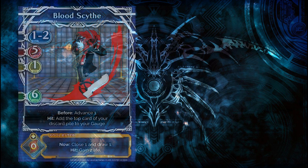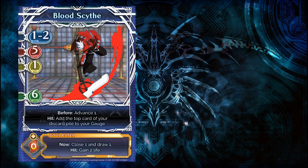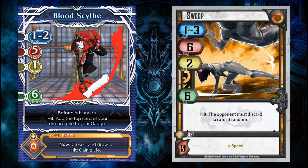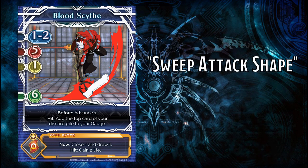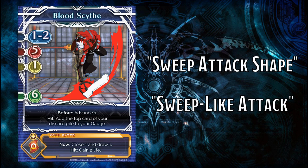For instance, if you see a special with slow speed, 1-3 range, relatively high power, and 6 defense, you may immediately recognize it as essentially a sweep. Just like sweep itself, it'll get crushed by spike, retaliate favorably against grasp, trade equally against another sweep, and so on. Since it reacts identically to sweep in the vast majority of cases, it can be described as having the sweep attack shape, or as a sweep-like attack during strike resolution.